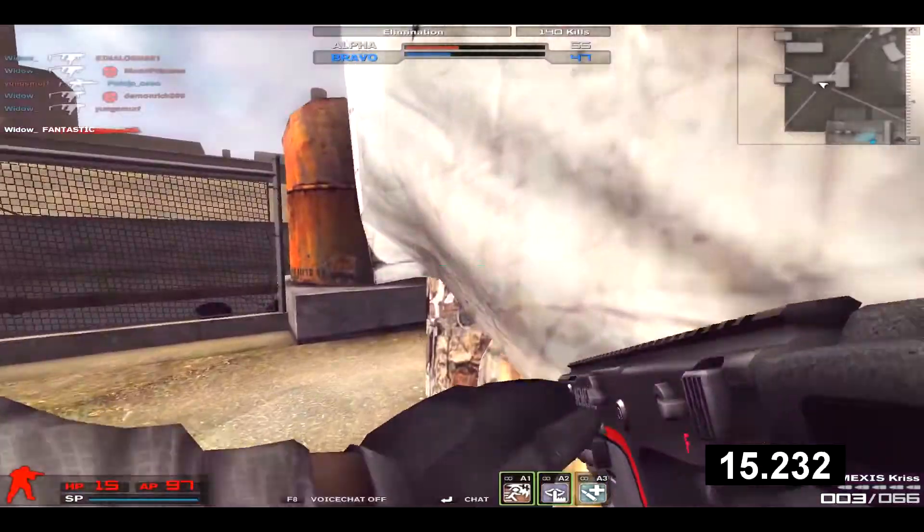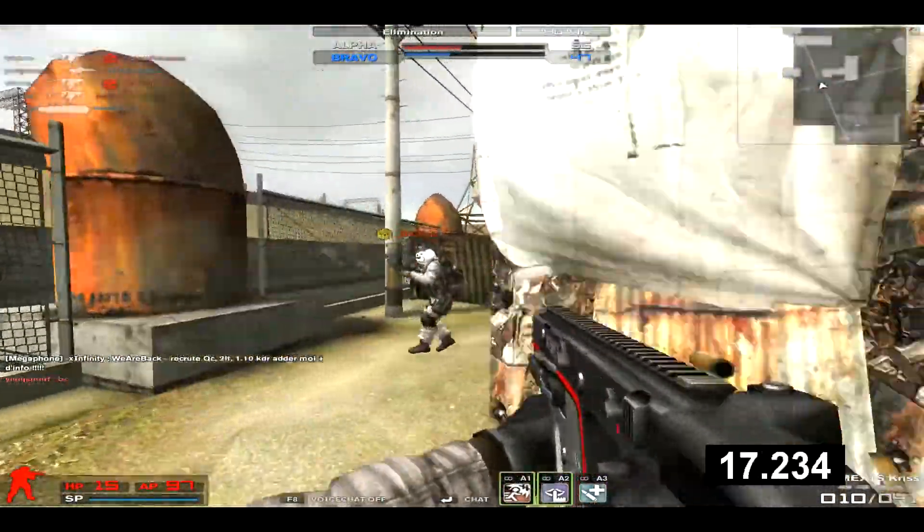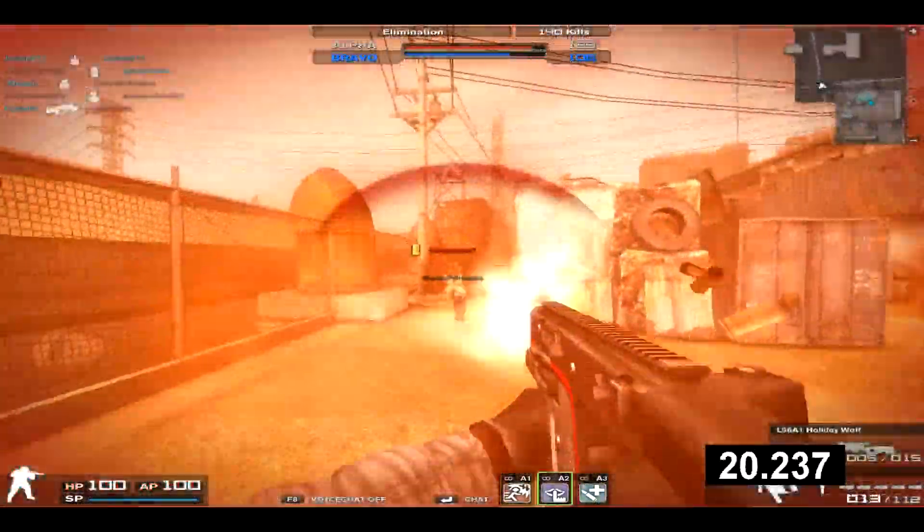The Numexis Criss has 1 point more portability, 1 point more accuracy, and 1 point less recoil than the GP Standard Criss. These may seem like small stat changes, but they're very noticeable.